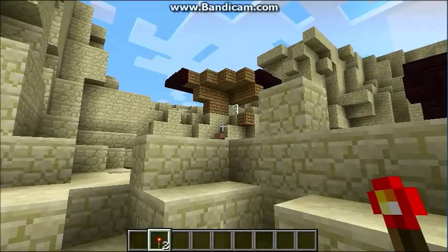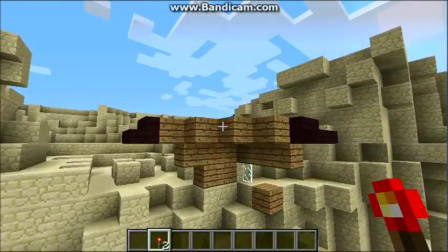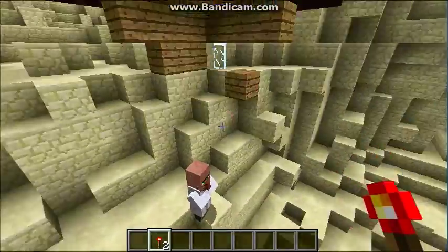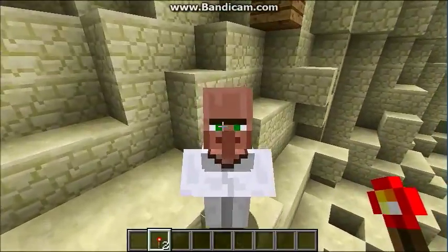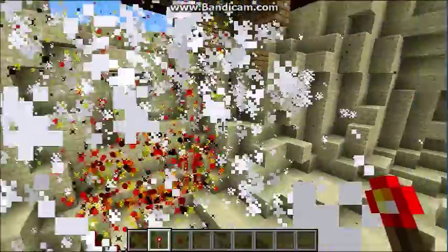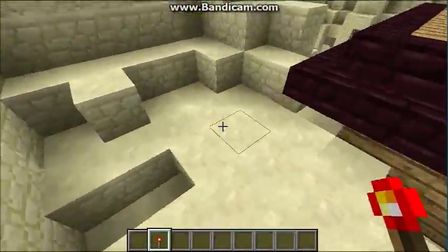Hey guys, Chaotic Redstone back here with a new redstone video. Today I'll be introducing you to the lock on, which is a device that summons a missile and it will hit anywhere you want. For instance, I want this missile to hit this unibrow guy, so I'm just going to put it here — and boom, goodbye unibrow guy.